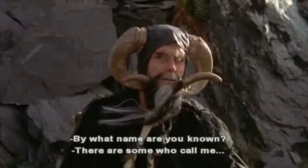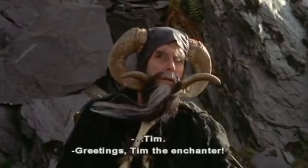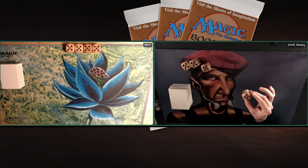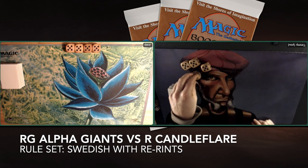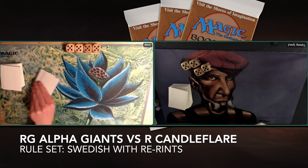By what name are you known? There are some who call me... Tim? Welcome to another episode of Timmy Talks, the channel where we talk old school magic. Today we have a really sweet old school magic battle because I'm playing against Youp's Alpha 60 Giant deck. It's red and green, it's super flavorful, and I'm bringing to the table a red Candle Flare deck with a strong dragon theme.